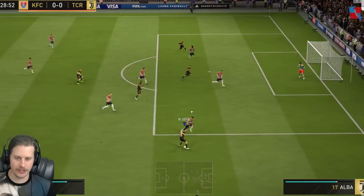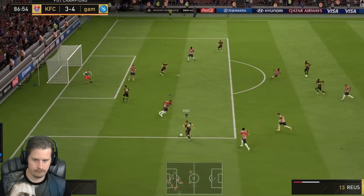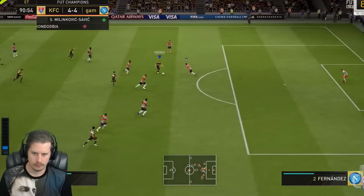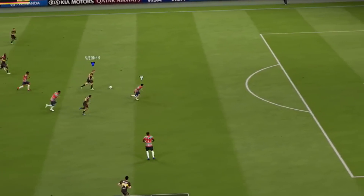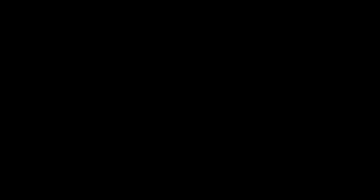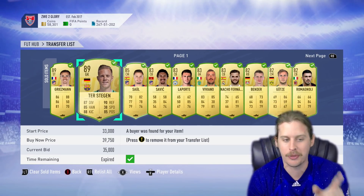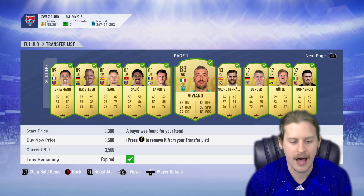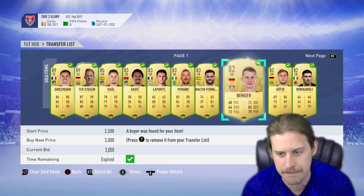Also, really quickly want to show you the transfer list. Griezmann, Ter Stegen — by the way, that comment that said replace Ter Stegen with Courtois, we might have actually done that. At the peak of 83 players going for a lot of coins, I managed to sell off my Savage, Laporte, Viviano, Nacho Fernandez, Bender, and Goetze.